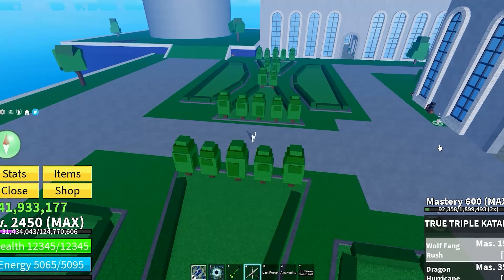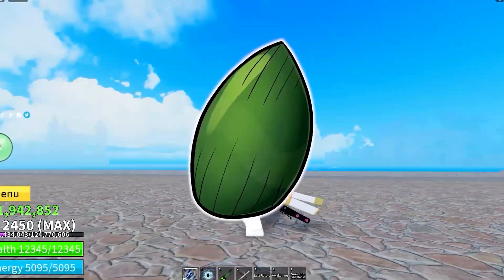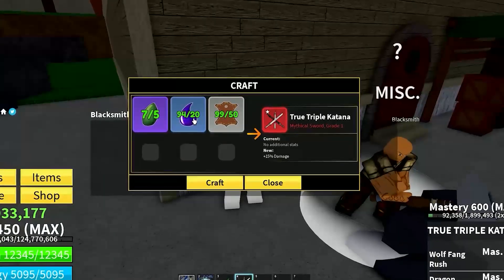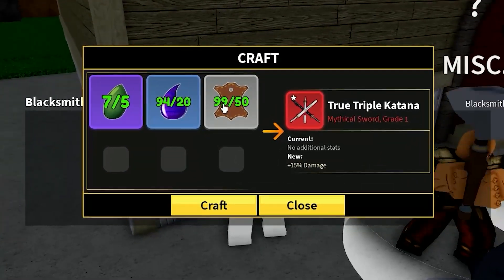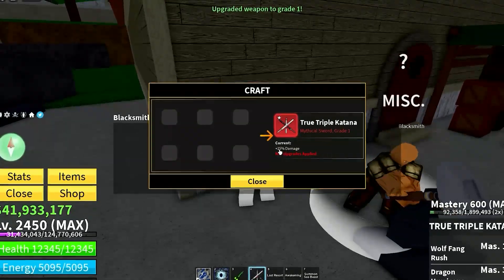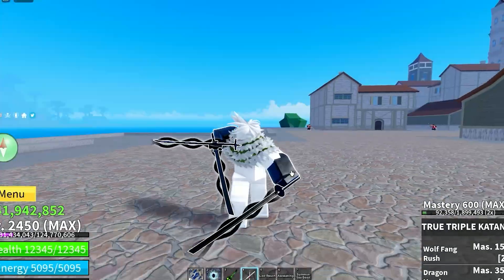To upgrade your True Triple Katana you need 5 Dragon Skulls, 20 Mystic Drop Plates, and 50 leather. The upgrade grants 15% extra damage — which is insane. We have all the required materials and have successfully upgraded our True Triple Katana to Grade 1.